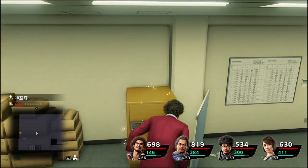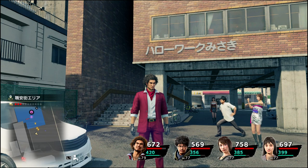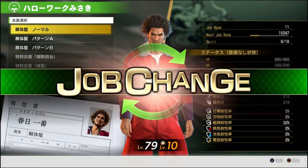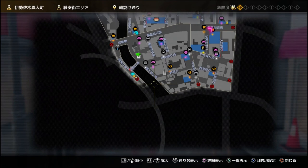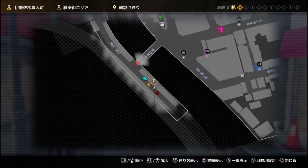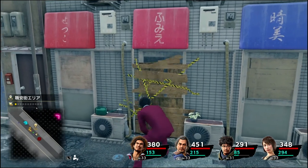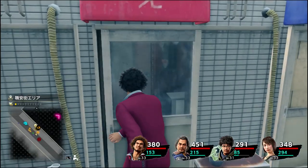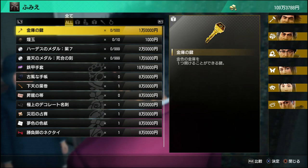Opening golden safes is very easy but expensive. First, you need to go to the Haruaku job office and change Ichiban's job to Demolition Worker. Then go to this alley and smash these wood panels to reveal a secret vendor who will sell one golden key for 10,000 yen. With that key you can open any golden safe in the game, no matter its location.